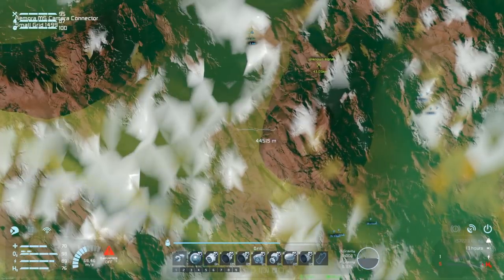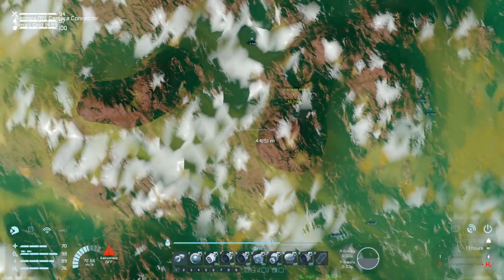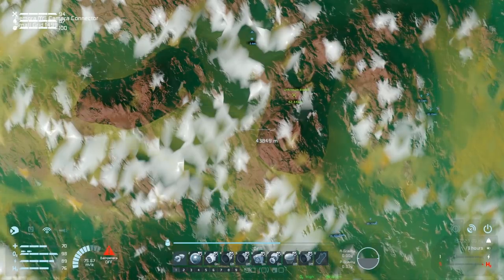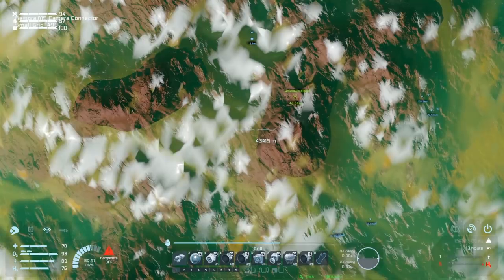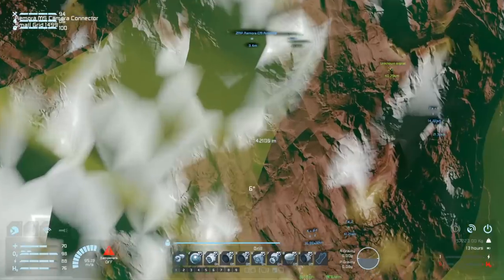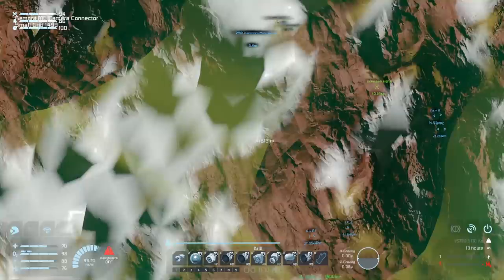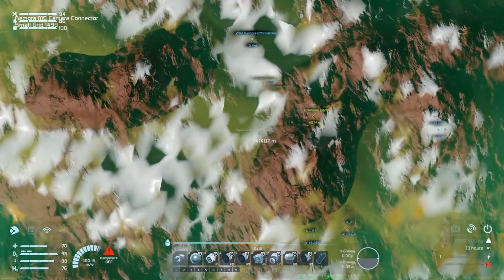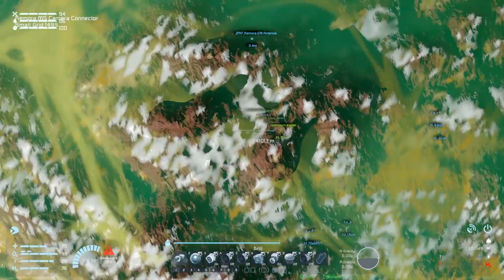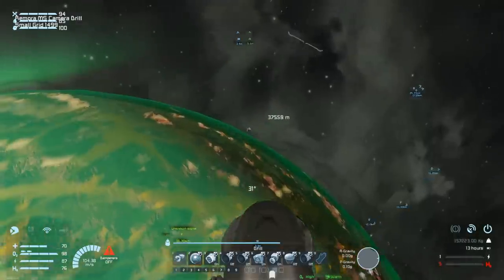I'm pushing forward now with the command module to get some momentum away from the mountain. The artificial horizon is dead level, and that's putting me into the snow area and heading closer to home. The rest of this I'm just ballistic and hoping for the best. Oh, hold up - there is an asteroid over there!